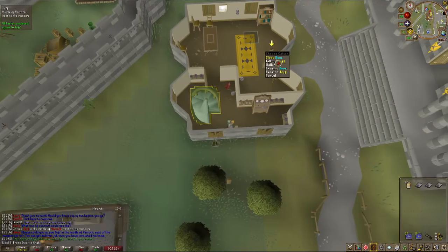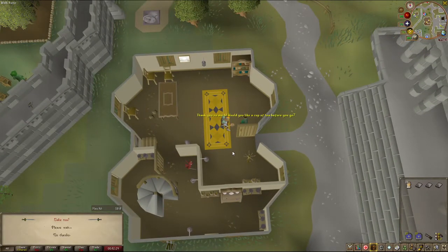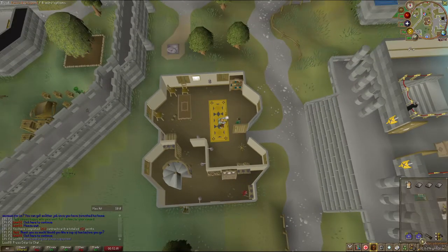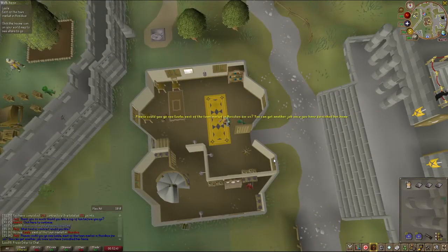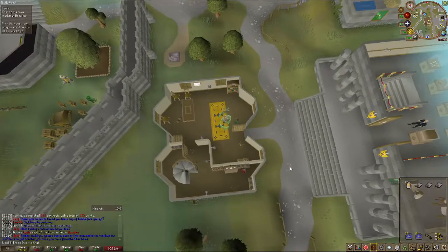I have a teleport to Ardougne because we'll need to go there, and a teleport to Varrock because we need to go to Varrock Square. If you have the medium diaries unlocked, you can use this as a bank teleport as well, since it takes you to the Grand Exchange. You can choose Grand Exchange or Varrock center — we walked from Varrock center to get here.